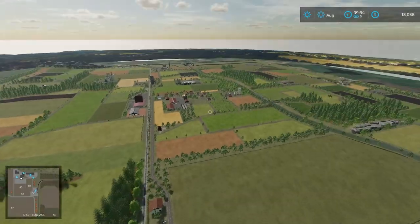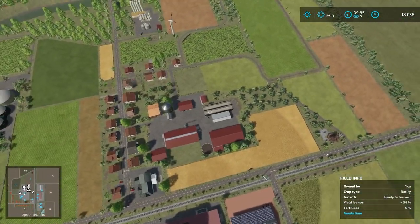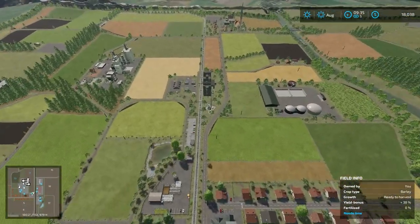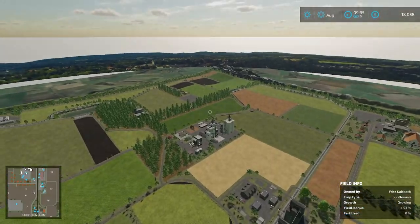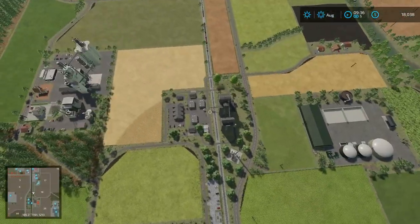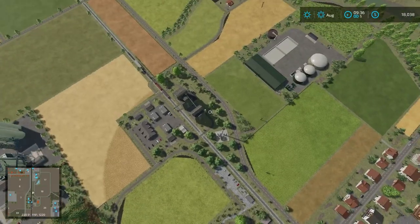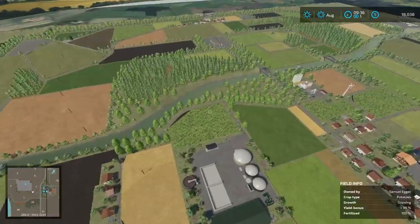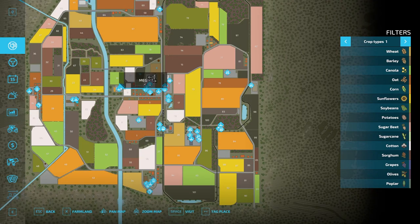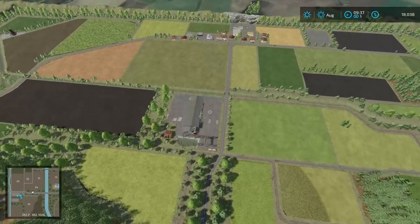There are train rental points, more production stuff. Back this way we have our main farm setup - bunker silos, sheds, all that good stuff. That field, that field, and that little field we own. Up here we have another BGA, and right here there's a train point we didn't take a look at. Across this way, there's the MEG sell point, and seeds and manure buy points.